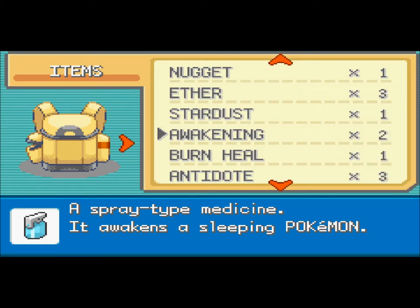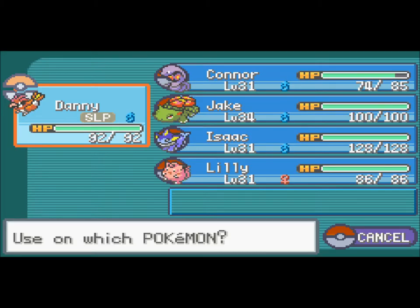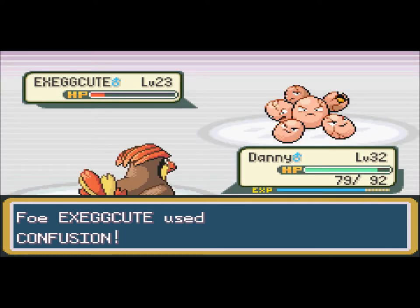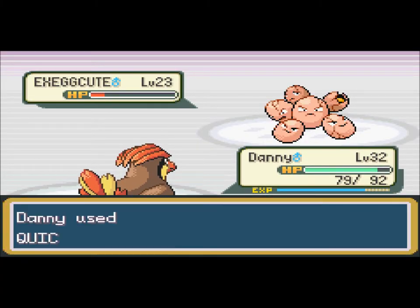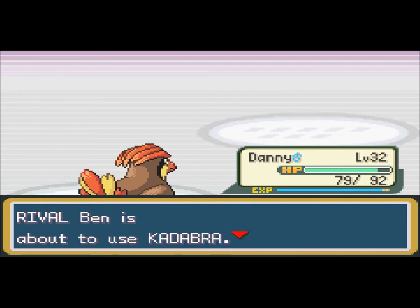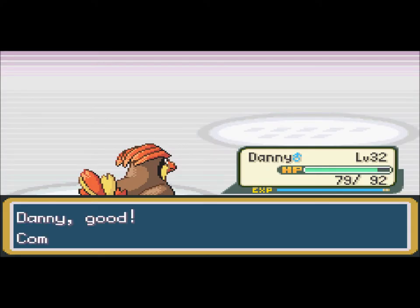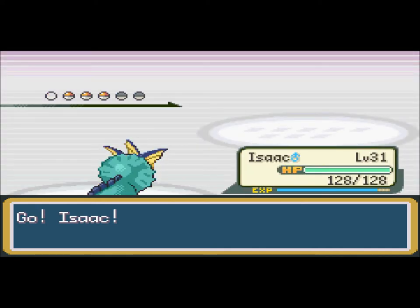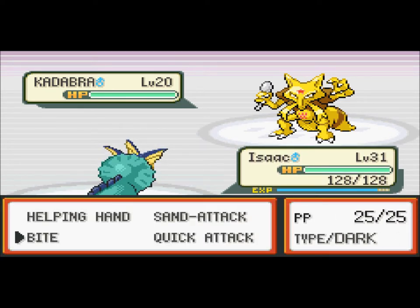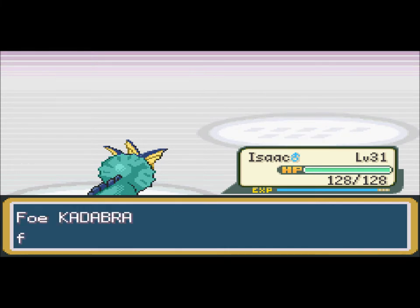One second. Alright, sorry about that, guys — my friend phoned, and I hate when that happens. But anyways, I just feel like speeding through this, but I'm not going to, even though I kind of want to. Not bag. Alright, quick attack. Now get the heck out of my face, bro. I hate you. Almost level 23. You have a Kadabra. Okay, we're gonna go to Isaac, because Isaac knows Bite. So does Connor, but Isaac needs to get up a level. Yeah, you're dead. Ha ha, take that, bro. Level 32.